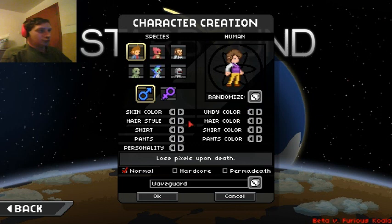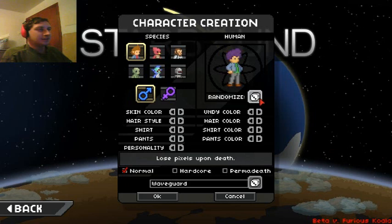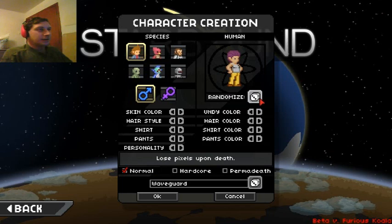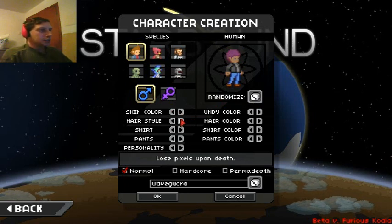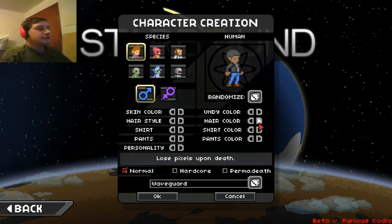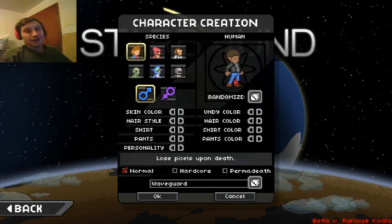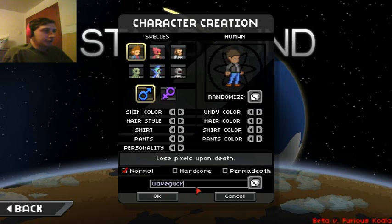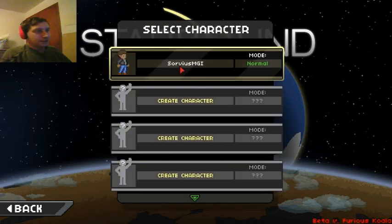I'm going to recreate my character and hit the randomize button a couple of times. There's like a Disco Steve thing — oh my goodness, there's some crazy outfits going on here. All I have to do is change the hair. I have brown hair. Looks good to me. This dude has sideburns — I don't do sideburns, but it is what it is. I will be called Soviet MGI, because that's me. So that's in the first slot.